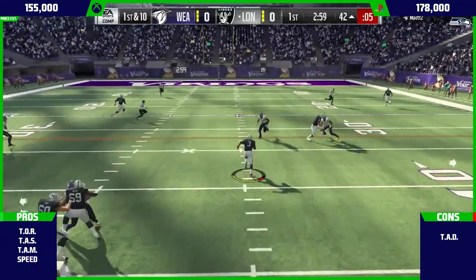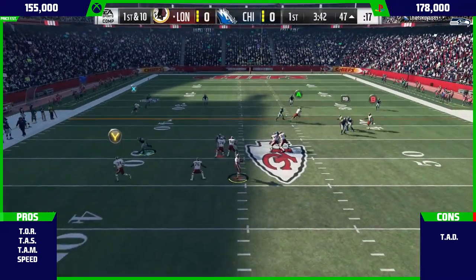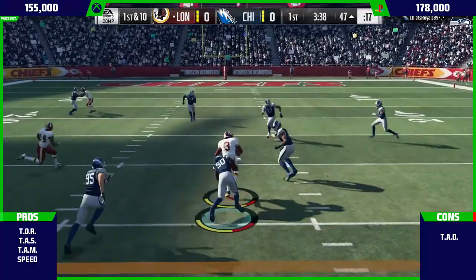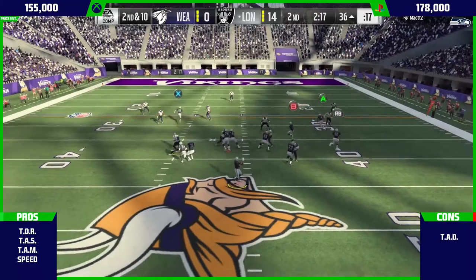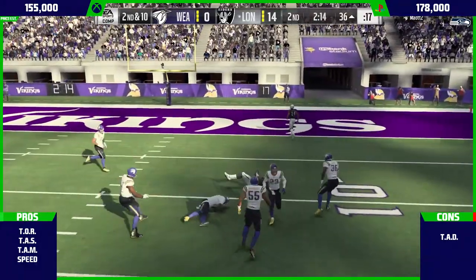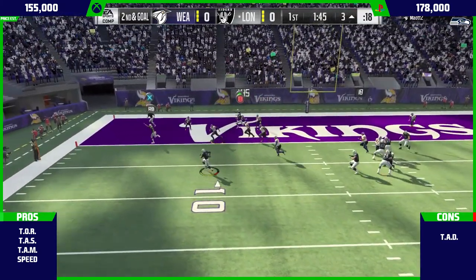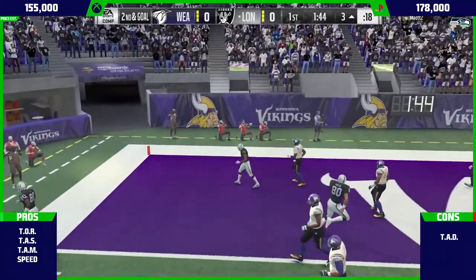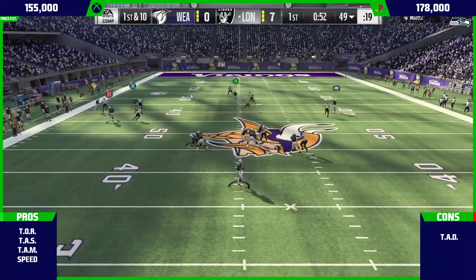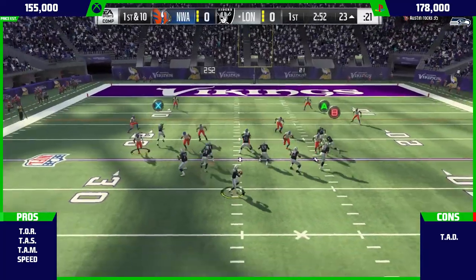His biggest flaw is throwing the ball deep. Deep accuracy feels more dependent on throw power, and Russell Wilson's throw power isn't that great. I threw only a couple of balls deep and they were under or overthrown. There's one play in the video where Bo Jackson is on a wheel route, completely beats his man — a wide open touchdown — and Wilson completely overthrows it. The throw power just isn't there for deep balls, though it's decent enough for short and mid.